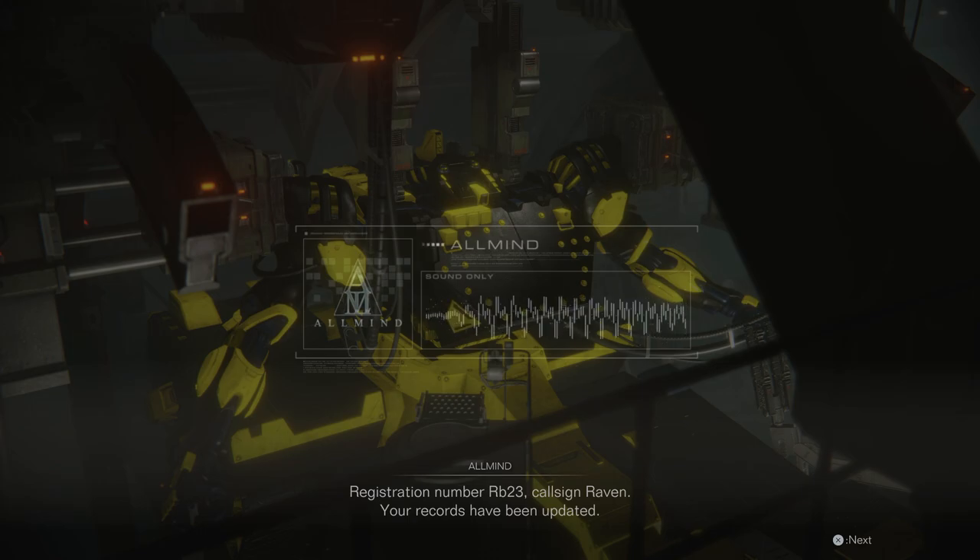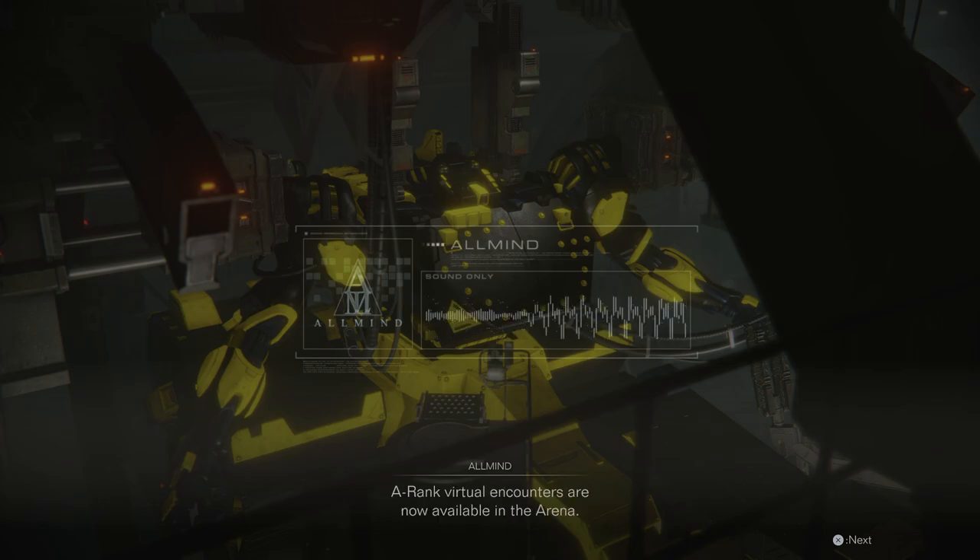Registration number RB-23, call sign Raven. Your records have been updated. A-rank virtual encounters are now available in the arena. May these encounters further guide your technique.